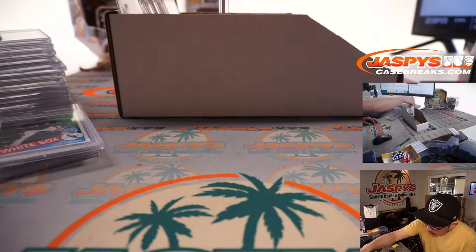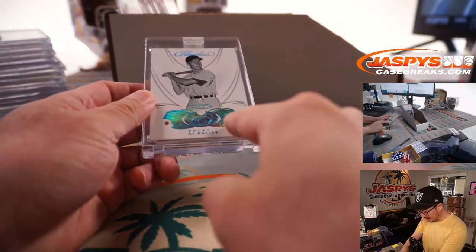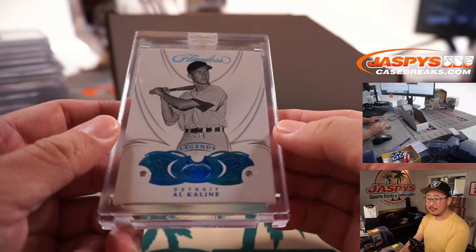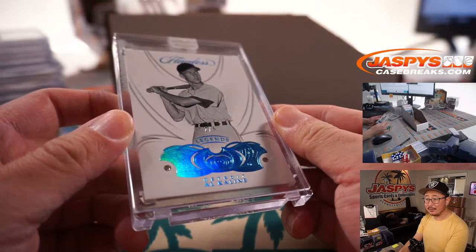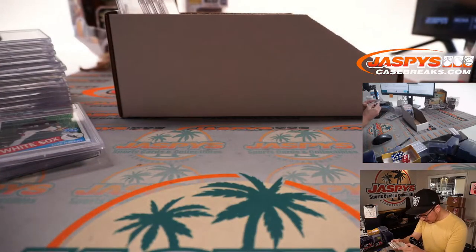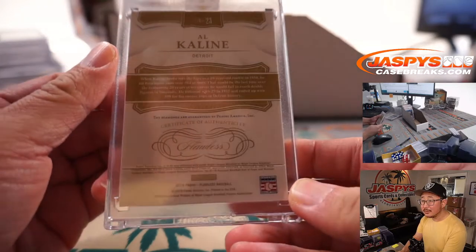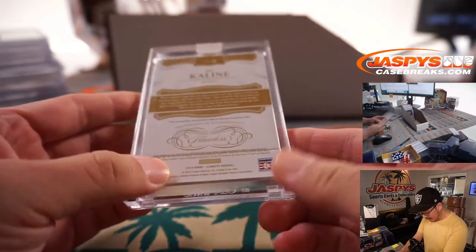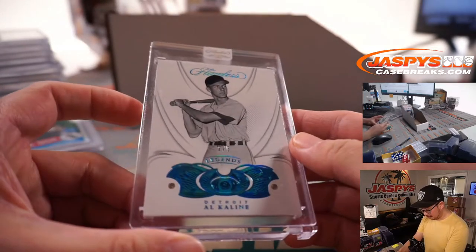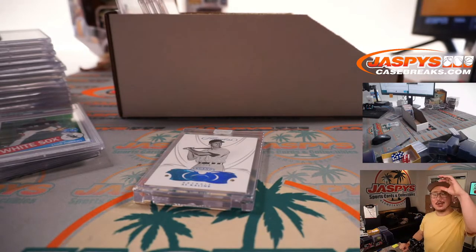We've got an encased card here — Flawless Double Diamond. Al Kaline, 2 out of 5. That is from 2019 Flawless. Looks like a little line — looks like part of the manufacturing. But 2 out of 5 nonetheless, and a train — out of 5s and under, of course. Get the train whistle! Tigers. Nick Stover with Detroit. All aboard the Big Hit Express! Whoop whoop.